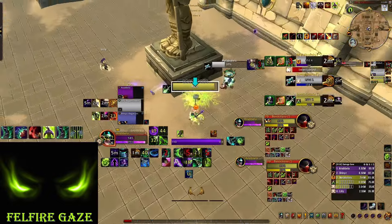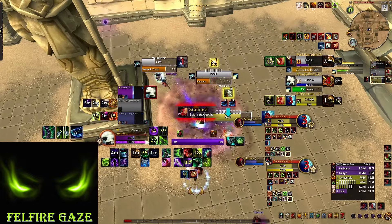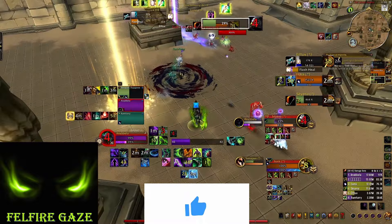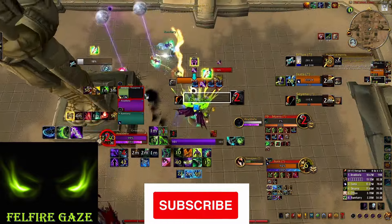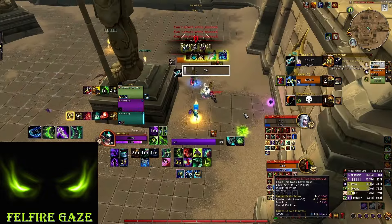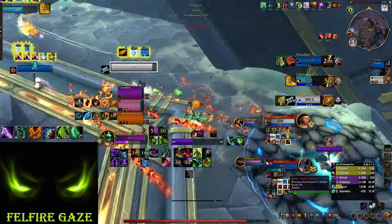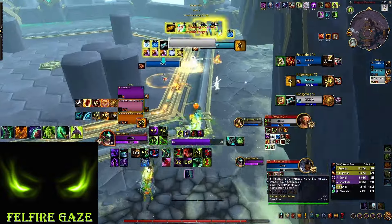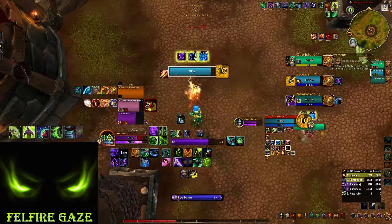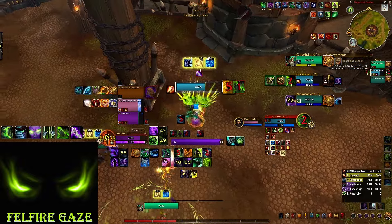Detainment can also be used offensively on targets that have big defensive cooldowns such as Pain Suppression, to completely deny any healing on them for a while. You swap to a different target for a bit and come back once the defensives are over. Keep hitting whatever you can and do not chase too much. This is especially true when you play the Demon Build, which allows you to extend Metamorphosis and reduce Eye Beam cooldown when doing damage to something. Remember that the Hunt and Metamorphosis are not just your big DPS cooldowns — they are also mobility spells, so use them to close the gap between you and your target.